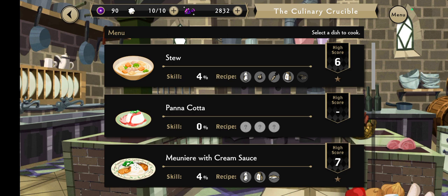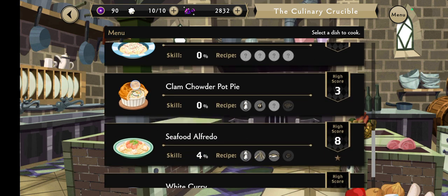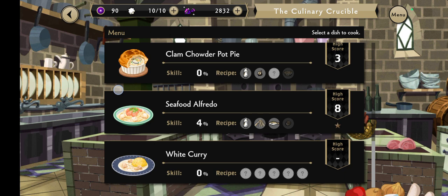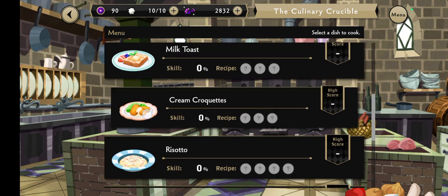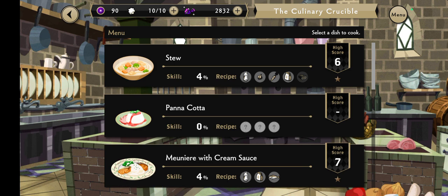For now, we'll go over the recipes we've gotten so far. The stew was the first thing they gave you and that one's done. After you finish the intro, they give you one of each ingredient for the first recipe set. For those of you who haven't started the event yet or don't play at all, the first recipe — stew — is milk, onion, carrot, flour, and meat.